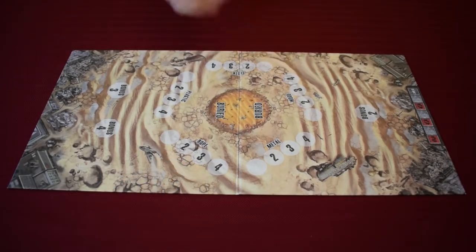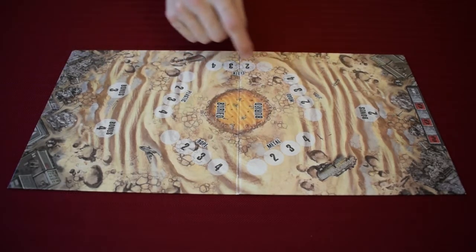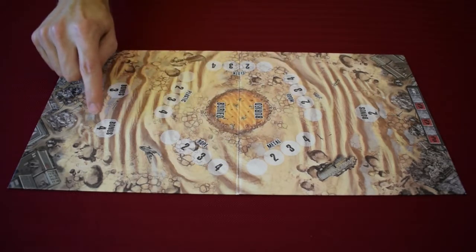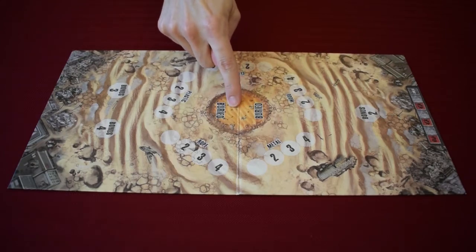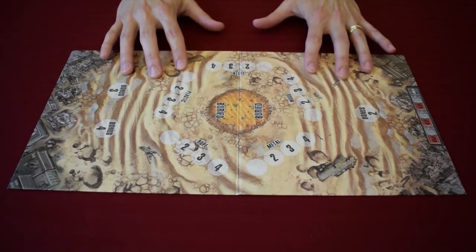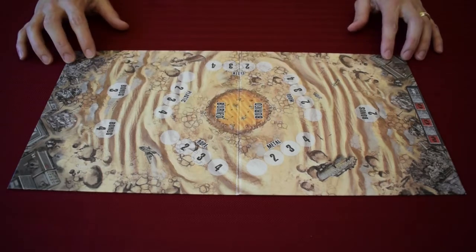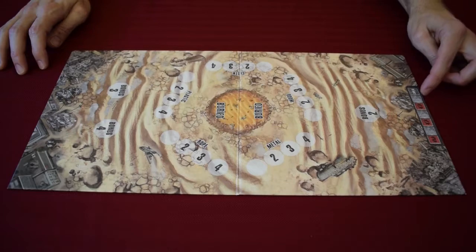Remnants comes with a board. Once it's out you'll notice the board has a bunch of different areas on it. This is where your resources will be placed. Your bonus tokens will be placed in the areas indicated by a bonus. The buried area is where all the resources go. The sandy areas are going to be where you'll send scavengers. The edges of the board with the ruined city will be used for looting. And this section is the dread track, which will keep track of the progress of the game.